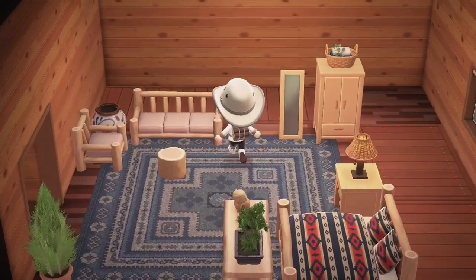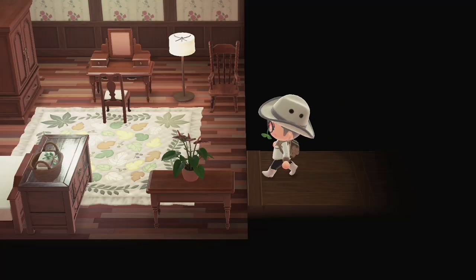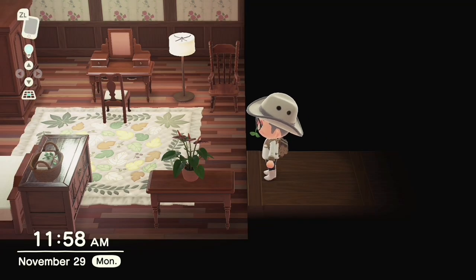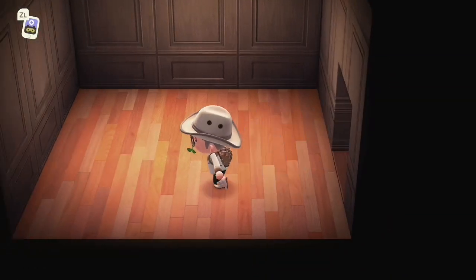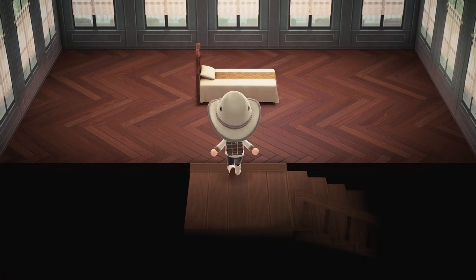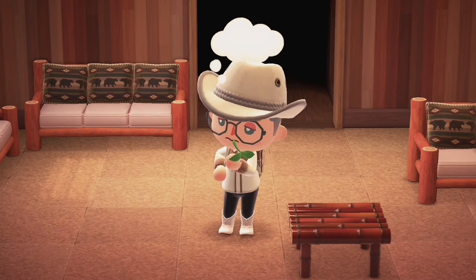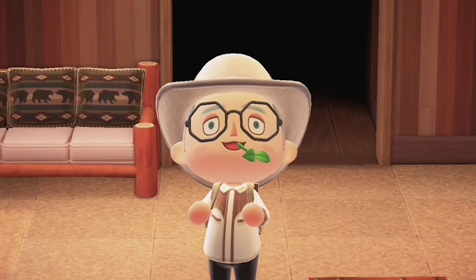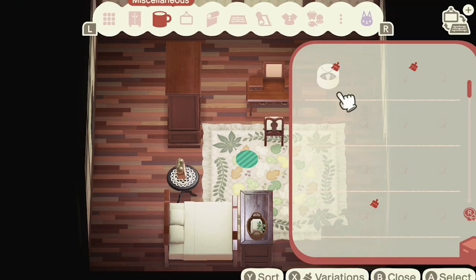There is a tricky problem you have to contend with if you're designing any room other than the main room on Harv's Island — every room on Harv's Island is actually the same size: the eight by eight that the main room is. On your home island, all the side rooms on the first floor are six by six, and the attic and basement are ten by six. The answer to this is to use rugs or custom designs to mark out what the actual sizes of each room are.